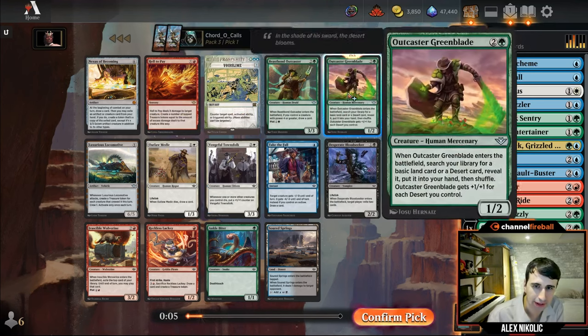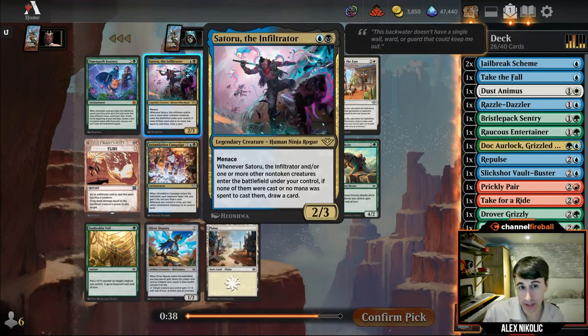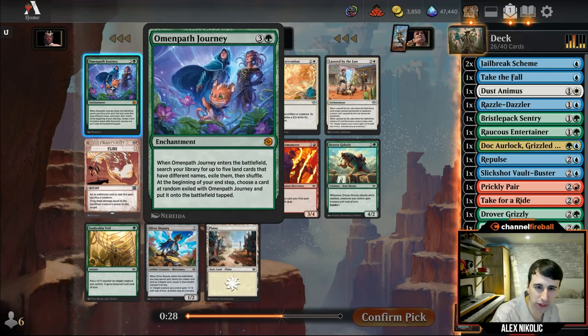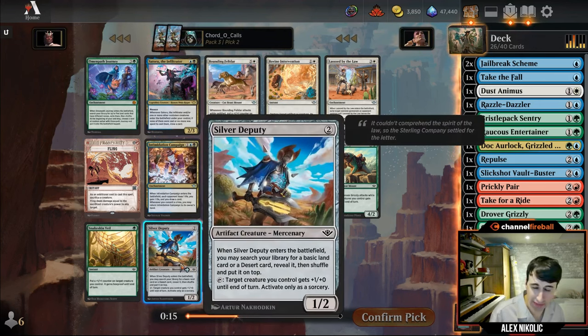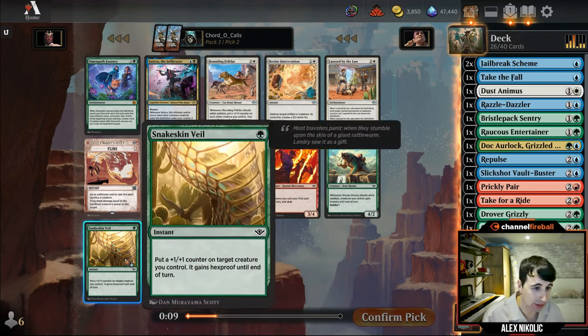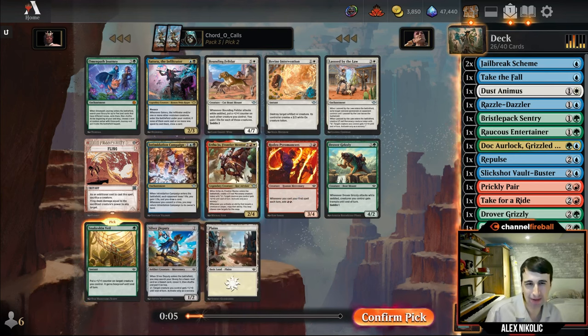There's a Satoru the Infiltrator here, which keys off of casting plot cards and cards from exile. There's an Omenpath Journey — a weird ramp spell I won't be taking. Silver Deputy is here too, but I don't think we're actually going to be splashing that much if at all. This pack could just give us good blue and green cards and not need to splash. I'm going to highlight the Snakeskin Veil. It's funny with play boosters — look how many commons are in this pack, how far the rares and uncommons go.